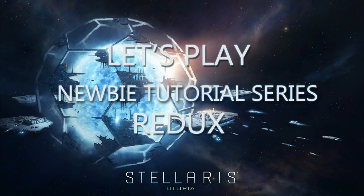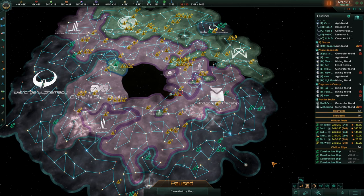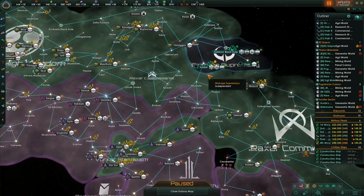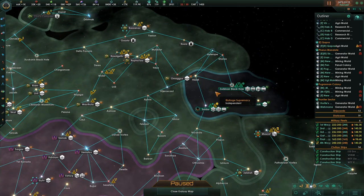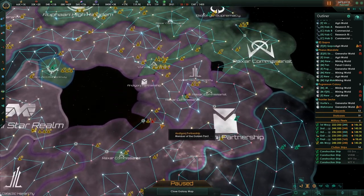Hello everyone and welcome back to Let's Play Stellaris, the newbie tutorial redux. I'm your host, Color Spade. It's episode 20, the year 2472. We finished off the Endgame Crisis, the Scourge last episode, and then we went to war so we could acquire the L-Gate and open that up. And that has given us the Grey Tempest.